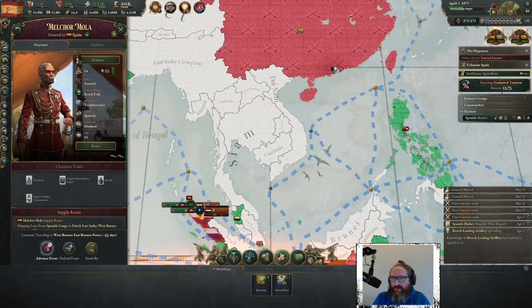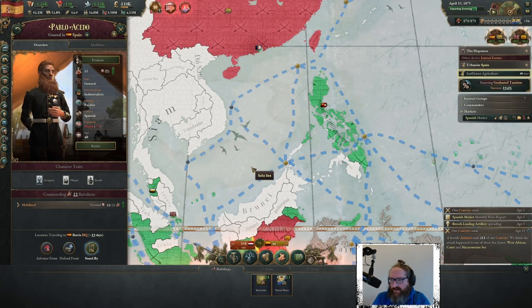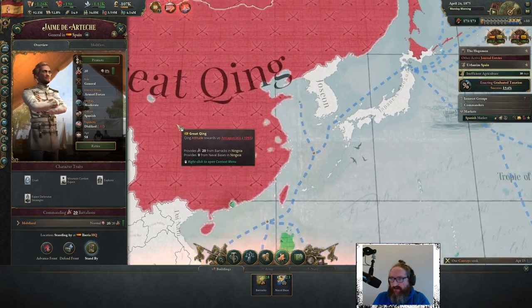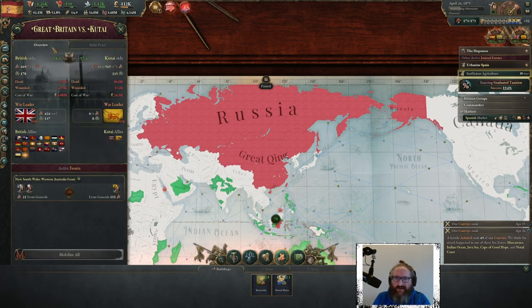Send them to the front, and we can research more military technology. Aceh has gone — it'll be Spain's now. We're going to have to try and work out how to get into the Qing war. Where is Russia? Which of these wars is Russia in? Great Britain's war — you're winning this at least, Britain.